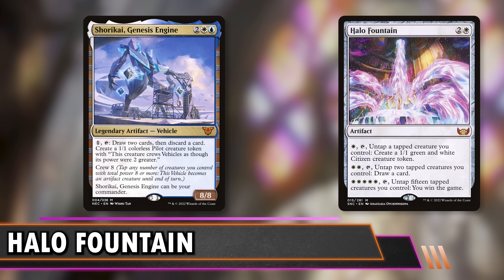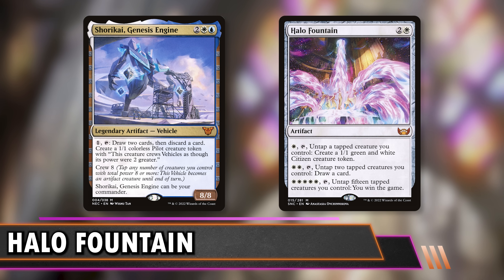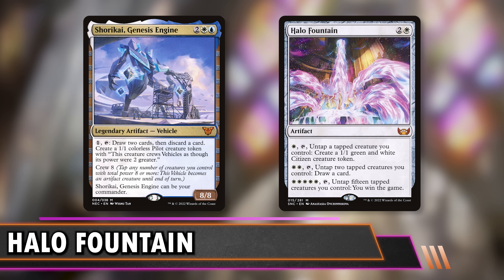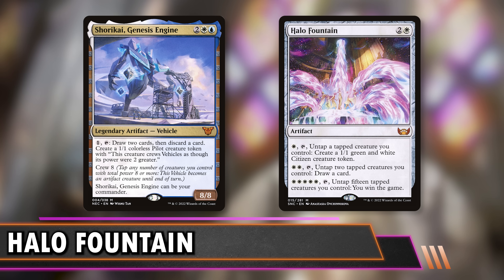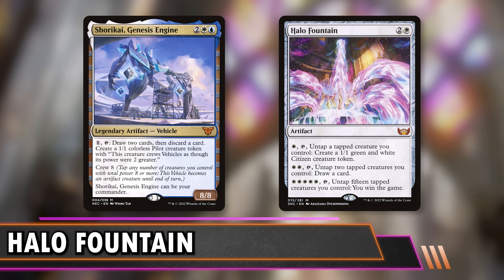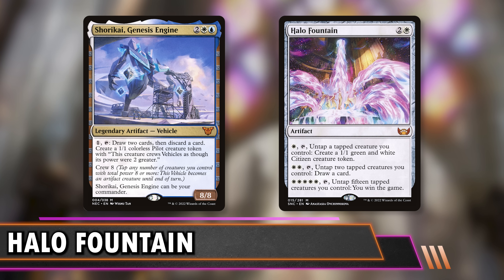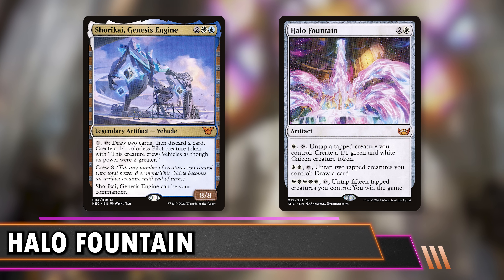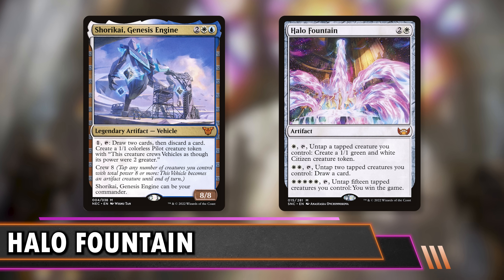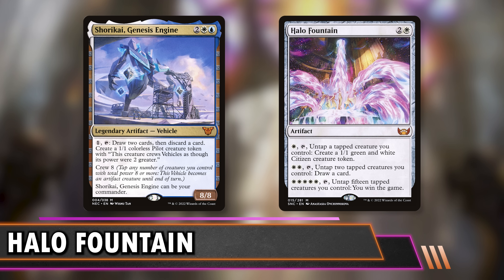One of the most popular ways I've seen is Shorikai, Genesis Engine, and just the vehicles thing in general, because you can tap your creatures into crewing stuff and untap them. You don't even need to swing with them to win the game. Shorikai also makes creatures plus gives you a little bit of card selection. It's also an artifact, so that's tutorable in the same way that Halo Fountain is with an Enlightened Tutor or something. Shorikai is an extra good one because it makes creatures, but then you tap all of your creatures to crew it. Now it's a creature, so when you tap it to make another creature, you can use Halo Fountain to untap Shorikai and another creature. Now you're just making more dudes and drawing cards and getting further to the end game, which is 'I win.'